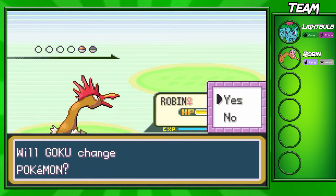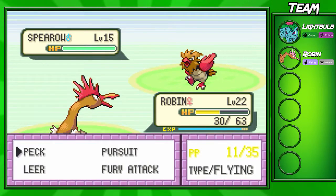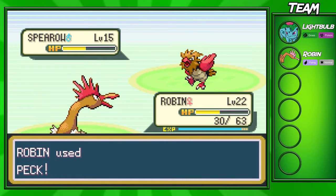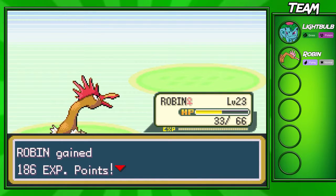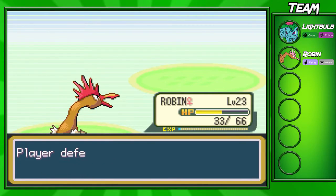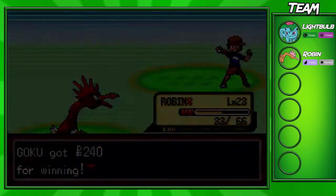I think I might switch into my Ivysaur and use him for the rest of the route, just because we've been using Robin for the last two episodes and I think he's high enough level. He's gonna be level 23 now, which is nice. Our Pokémon are leveling up quite nicely — you should have your Pokémon at around level 20 in this part of the game.